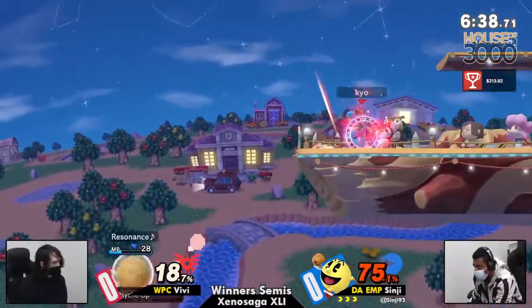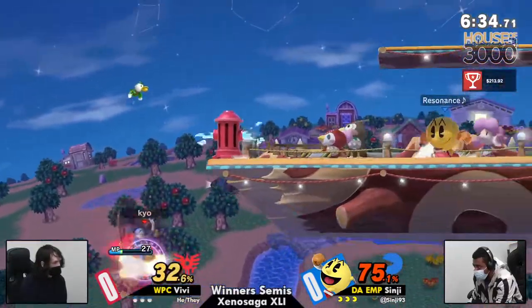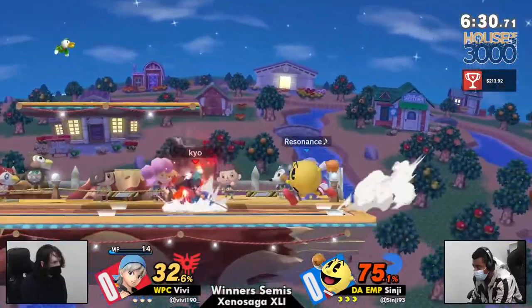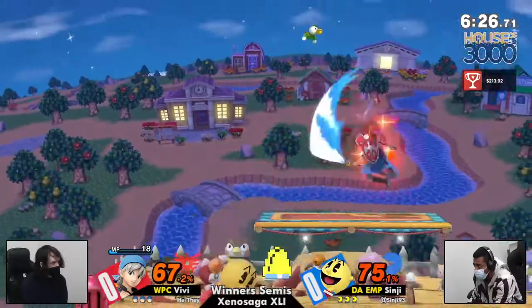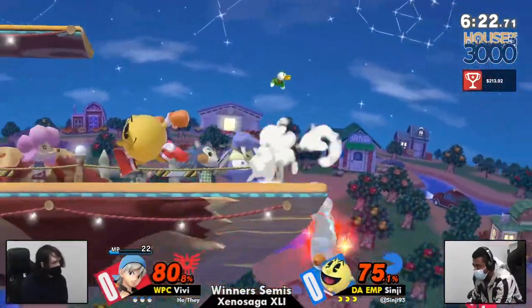Bounce active and a little bit of healing as well for VV. Definitely a really good choice to use against Pac-Man. That bounce is going to be super clutch for Hydrant. And one of the big reasons VV started picking up Hiro is to play against Sinji — for this matchup. They don't like it as Lucario. It's not fun. Hiro having a lot more success.